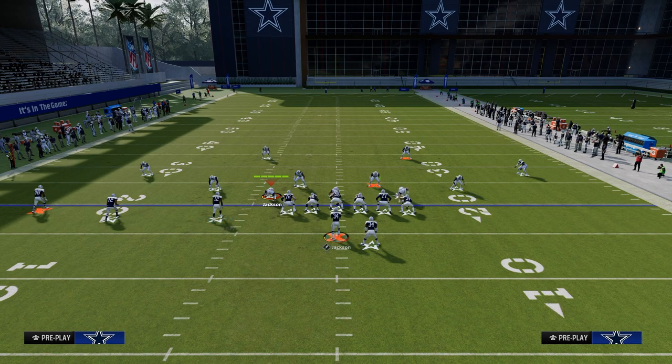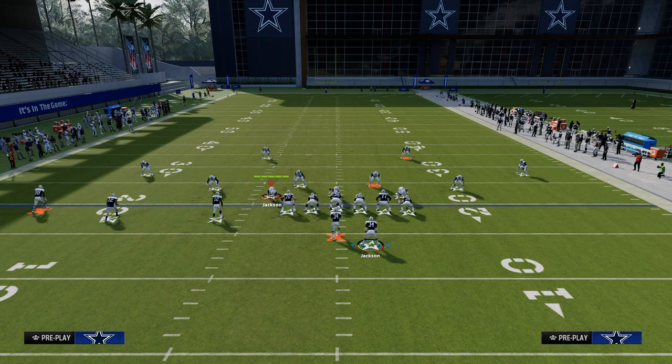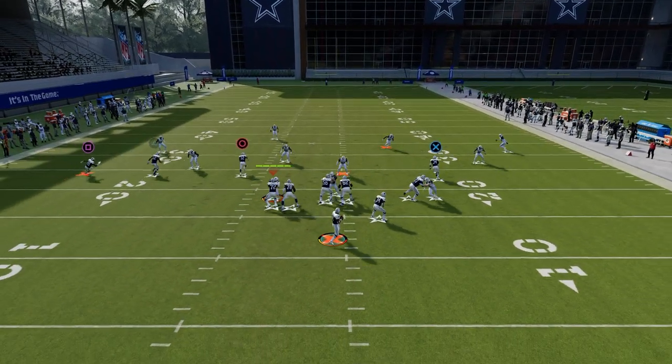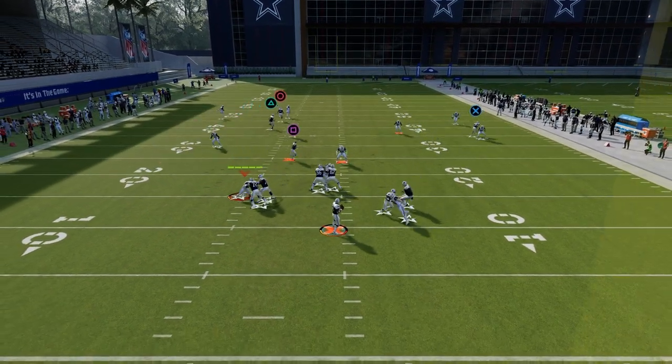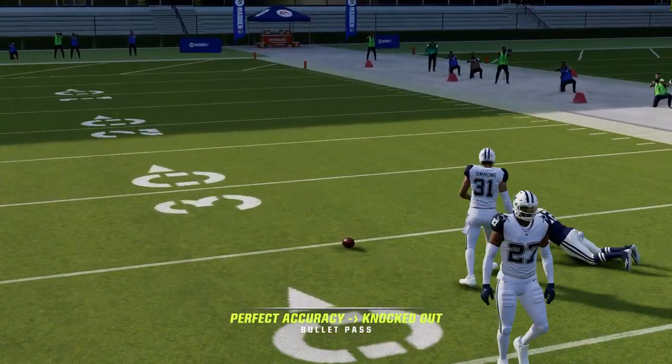I like to cancel the play action or just block the running back for extra pass protection. If you wanted to, you could put him on a little flat, a little out route — something to the flat on the right-hand side. You just don't want him to go vertical. What you're going to see is that this streak is going to clear out that middle third, and then this crosser is going to come underneath of it.